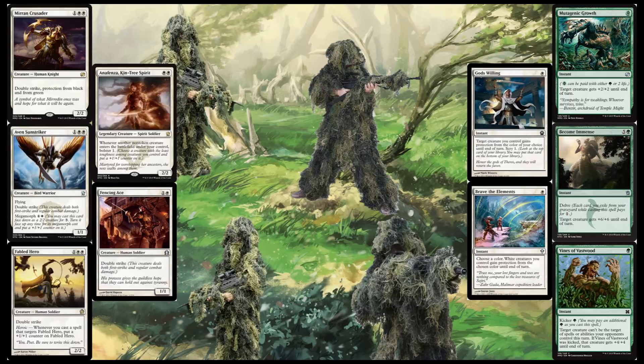You may have noticed that Anafenza is double white, Fabled Hero is double white, Avan Sunstriker is double white, and Mirren Crusader is double white. That's why there's not a whole lot of green creatures in this deck — there's actually zero, in case you didn't catch that. The mana is like 75–80% white, and then it's got just a splash of green, because you usually only need one green mana the entire game. Making it 50/50 and throwing in the best of green, maybe a green creature or a trample — it just doesn't really work. You'd end up getting two-color screwed.